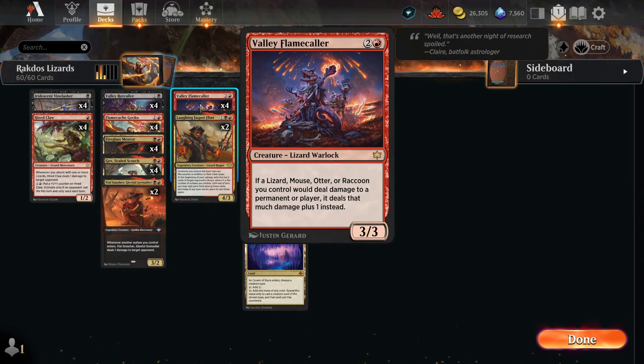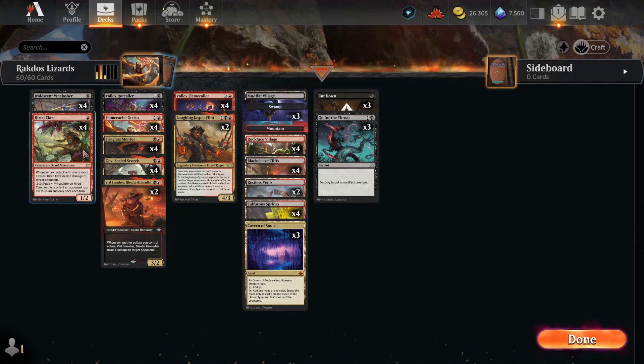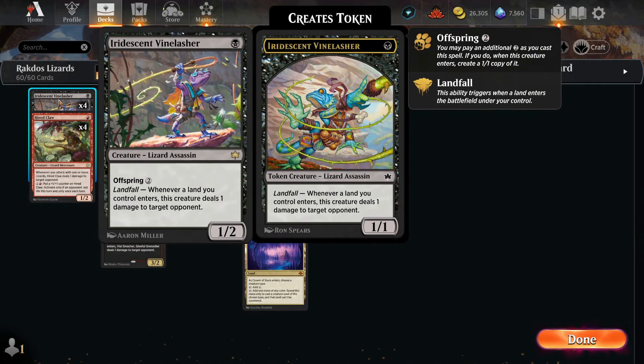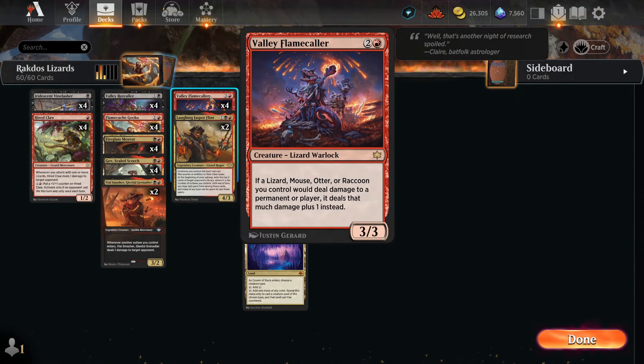Then we have Valley Flamecaller — the top end of the deck. It's a three mana 3/3. If a lizard, rat, otter, or raccoon you control would deal damage to a permanent or player, it deals that damage plus one. It doesn't say non-combat, so combat damage also adds to that too. So Hired Claw when it attacks deals two damage by the ability and then two damage by the attack. Iridescent Vinelasher — play a land, deal one damage, and with Offspring and the Flamecaller out, play a land deals four damage. Oh boy, this card is insane.